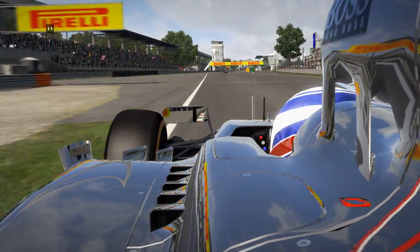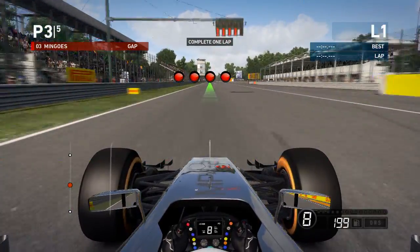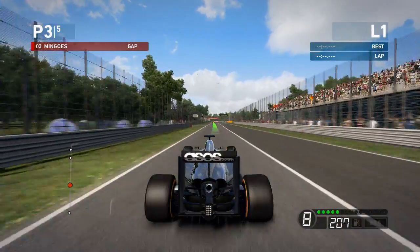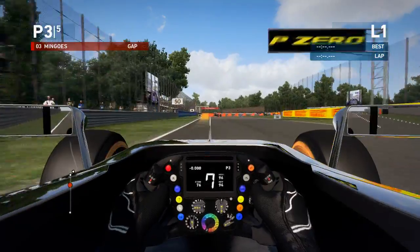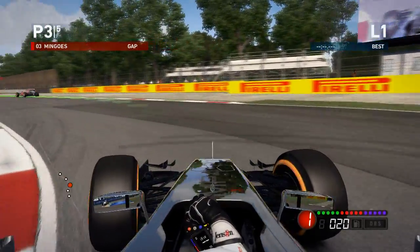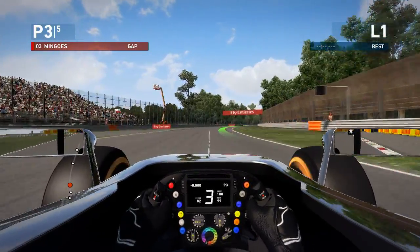All right, so we're not controlling the car yet, but we will be. All right, here we go — complete one lap, that's all, just one lap. Let's see what the camera options are. These are the cameras — let's go ahead and slow down. We do have in-car camera, so we can change it. Let's go ahead and leave it in-car.